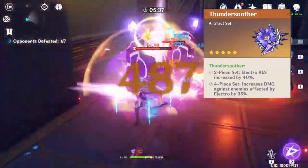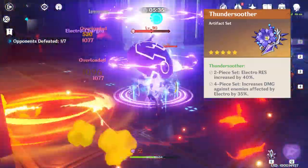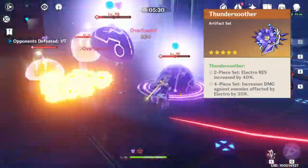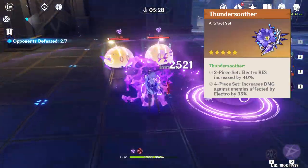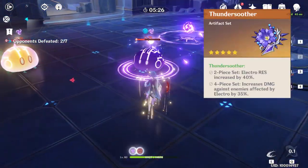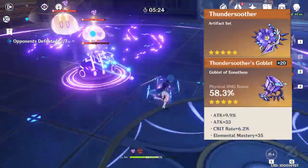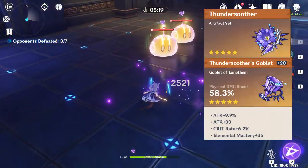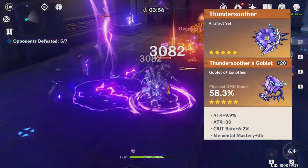Against the magicians in wave 2, you will have to apply Electro yourself. Even your supports can make good use of this set, especially the two-piece bonus for extra survivability. One more thing you could do in terms of gear is equip a physical damage percent goblet on your main DPS unit, since we'll be using physical, normal, and charged attacks for the majority of our damage output.